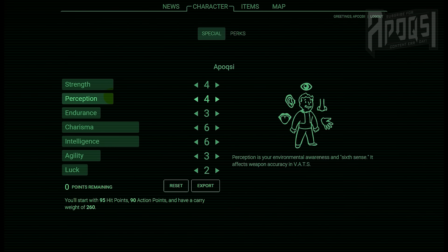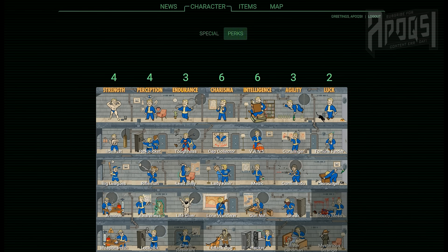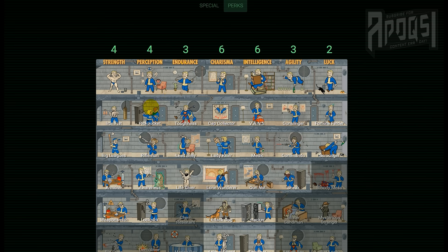For perception I chose four, as this will start me off with the perks Pickpocket giving me a higher success rate for pickpocketing, Rifleman giving me a bonus with non-automatic rifle damage which will be very good for the beginning of the game, Awareness showing me the level and damage resistance of highlighted enemies in VATS, and Lockpick giving me a higher success rate in lockpicking — giving me a good start on all the essentials of perception.